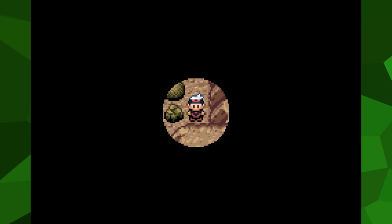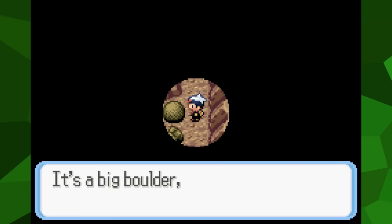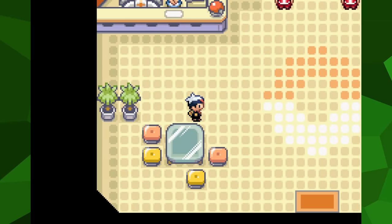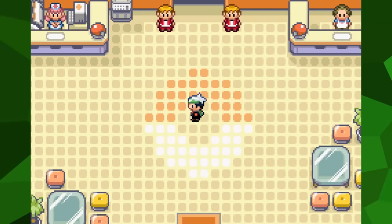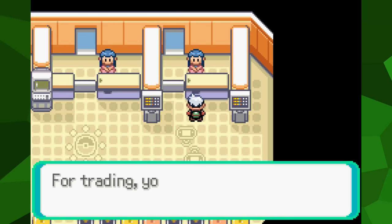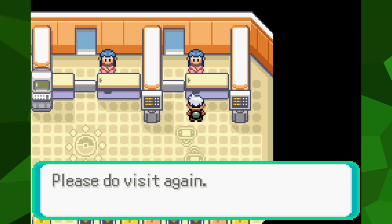By now, some of you are thinking you can just trade the Electrode for something else — but that's not possible either. For some bizarre reason, in Ruby and Sapphire there is no escalator at the Pokemon League, meaning there's no way to access the Trade Center. Interestingly, this was addressed in Emerald, and one was added. However, it doesn't even make a difference, since you need at least two Pokemon to trade. And because we don't have Pokeballs or any way to earn money to buy them, we can't catch something to meet that requirement.